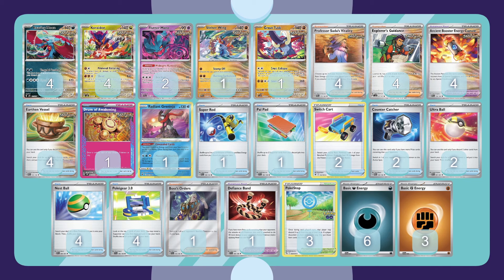The backup attackers are Corridon and Slitherwing, which is going to be important in this matchup because it is a fighting type to help out against Iron Hands. Fluttermane is in here as well, which can be a slowing down effect against some other matchups — not going to be that helpful in this one.